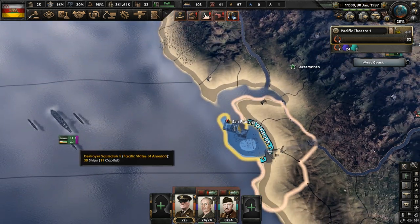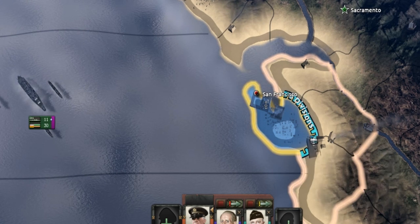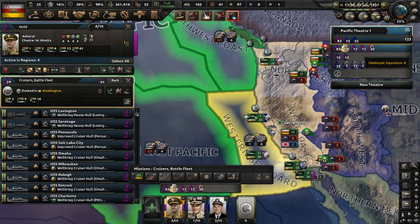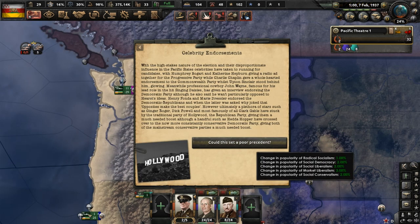I may have accidentally let the United States take San Francisco — it's fine, we'll send some troops back to prevent them from taking any more land. Let's put our Navy to use watching the Pacific Ocean to prevent any more surprise attacks. Just like New England, Canada seized Alaska — we'll deal with that later. Due to the high-stakes nature of the elections, celebrities are getting involved: Humphrey Bogart endorses the Progressive Party, Charlie Chaplin the Commonwealth Party, John Wayne the Democratic Party, Henry Fonda the Democratic Republicans, Clark Gable and others the Republicans, and Hedda Hopper campaigns for the Democratic Party.